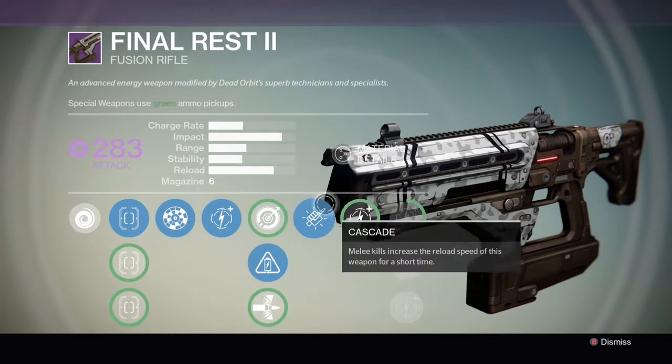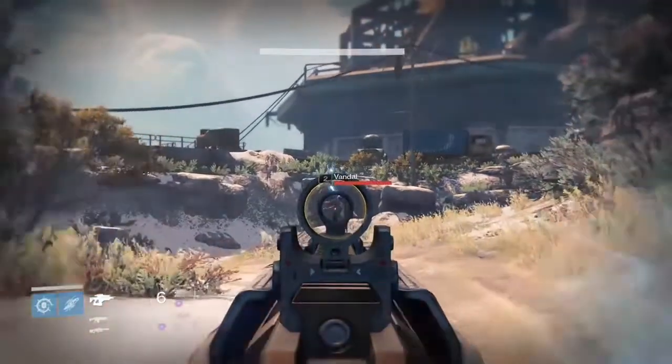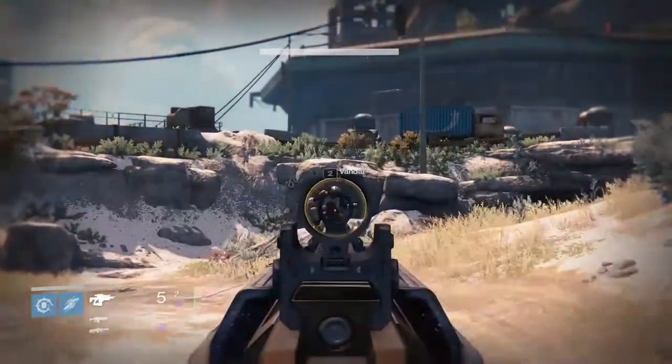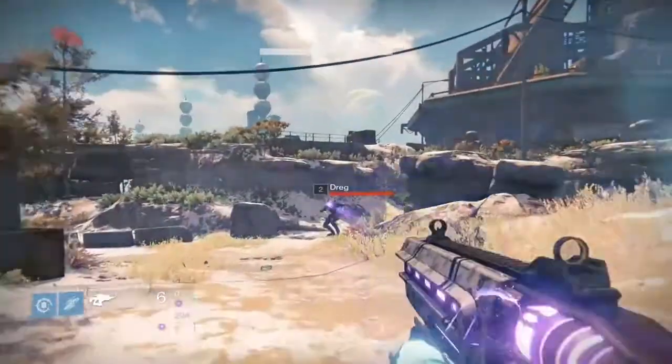It also came with cascade — faster reload after a melee kill. Here's the first sight I got on this drop, probably a close range iron sight. Pretty decent sight, if I'm honest.